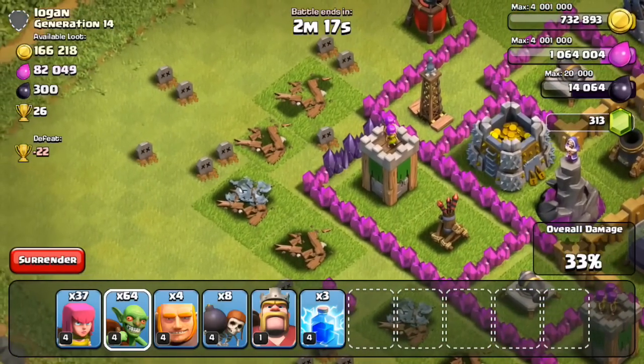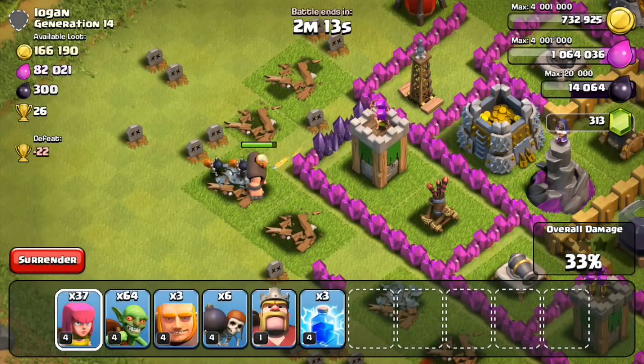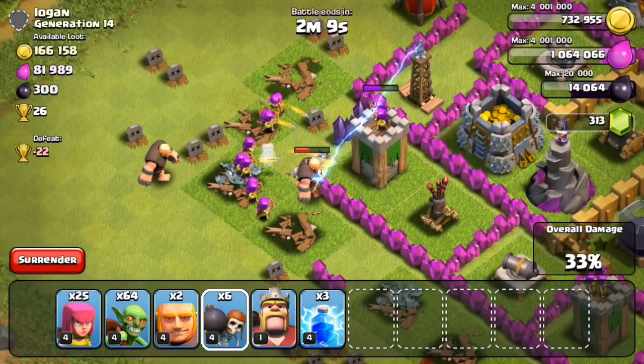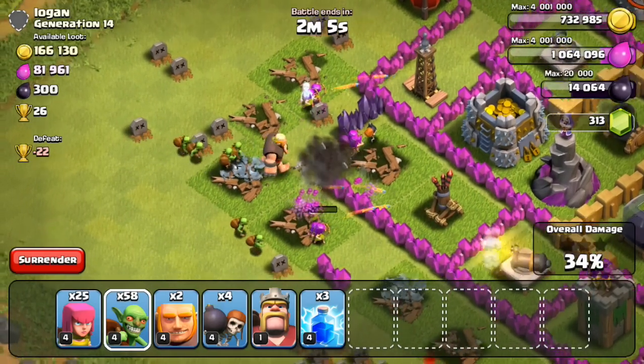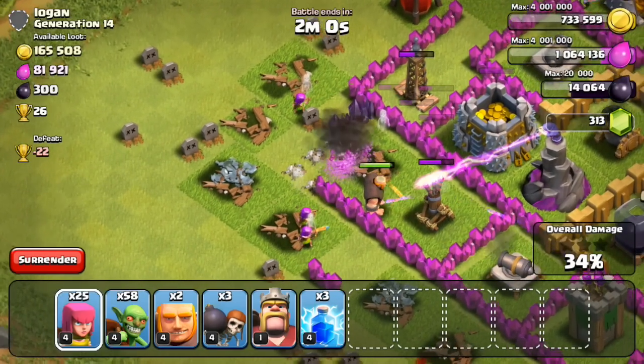I definitely need to start focusing on dark elixir at town hall eight to make sure I get those dark elixir upgrades I need, as well as getting the barbarian king leveled up. At level one he is pretty weak and he doesn't have his iron fist ability until level five. So I'm going to focus on that, steal as much dark elixir as possible, and let's go ahead and attack some bases and steal some resources.